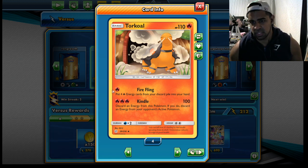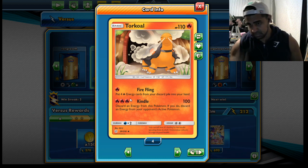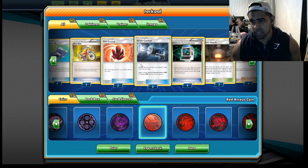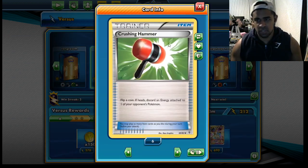The fire-filling ability puts four energy cards we discard from power into your hand as fire energy cards. Then Kindle - three fire energies for 100 damage, discarding energy from this Pokemon, and if you do, you discard energy from your opponent's active. So that's sort of where we're going - hammers as well, just energy denial.